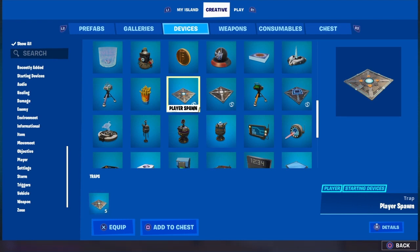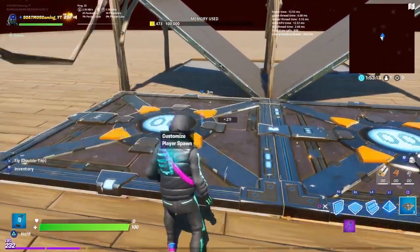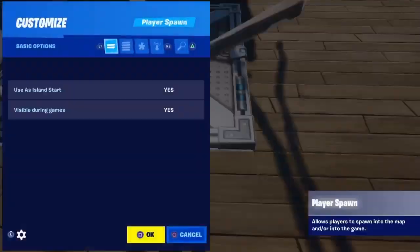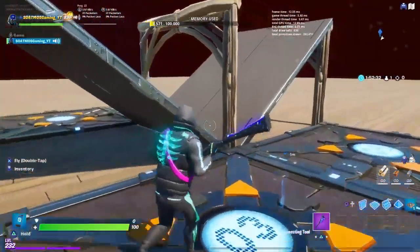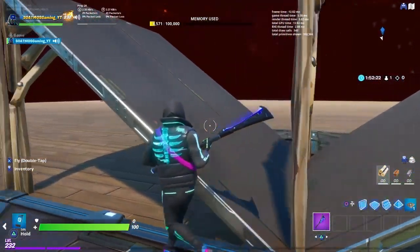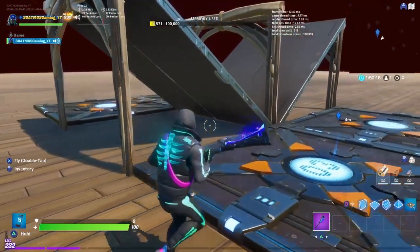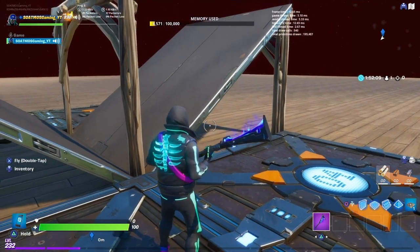Player spawn — select X to equip it. Now it shows we have five. I'm going to place them and customize them one at a time: team one, two, three, four. Now four people can spawn in here. You really only need two for the 1v1, but people want to spectate with friends — that's why you put extra ones, so they can spawn inside the barrier instead of outside where they can't see anything.